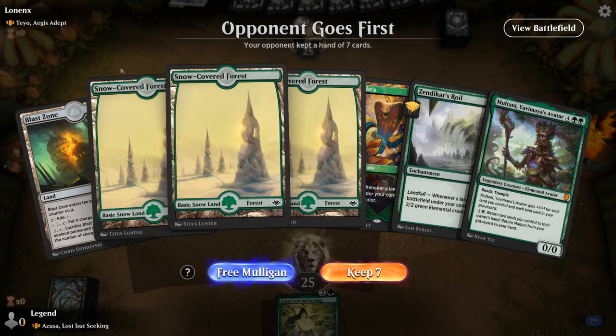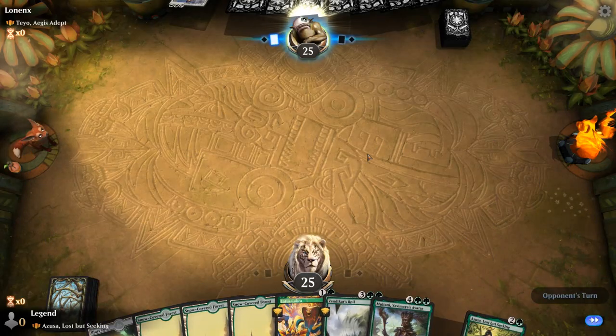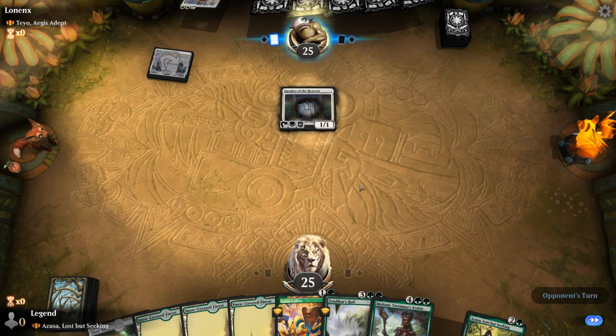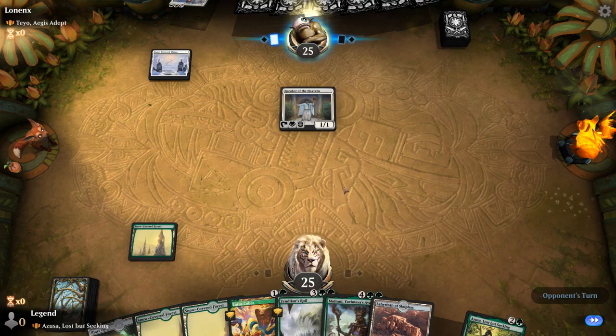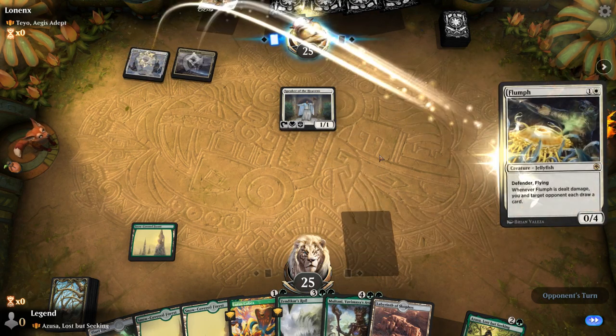Game 2: we're on the draw facing Teysa, a high-toughness deck, and we've got a promising start. Lotus Cobra into Azusa can lead to some fireworks. We have Zendikar's Roil to go wide and Multani to go tall — all angles covered.